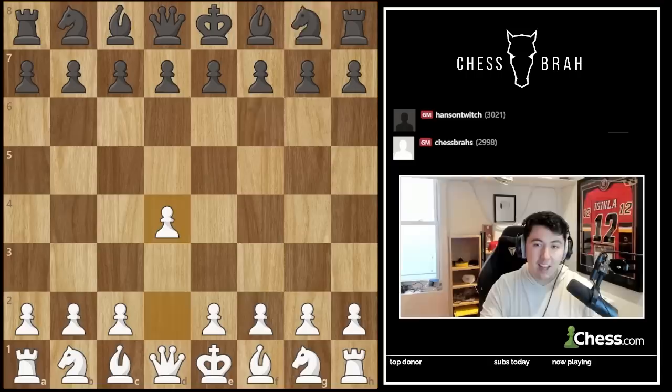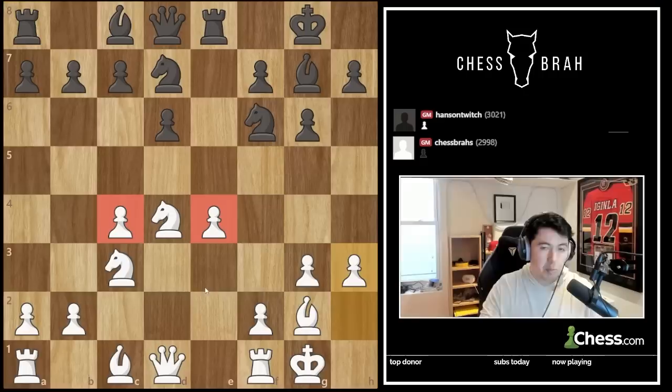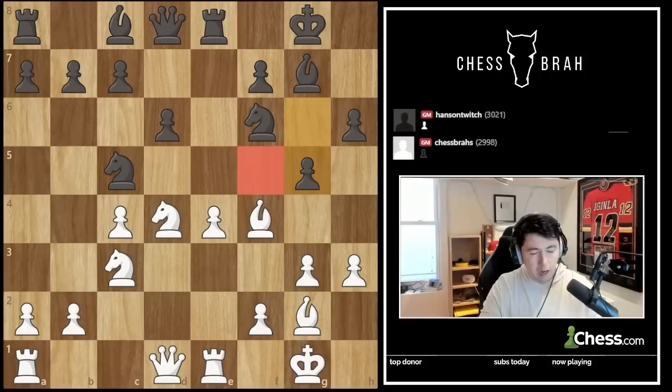We end up playing D4 and just get into a normal King's Indian position, making our moves quickly in the opening. I'm just trying to protect my pawns on E4 and C4, which gives me space, while Black's trying to harass those pawns. G5 is a move I want to talk about, only because it weakens the F5 square, and I wanted to take advantage of that.